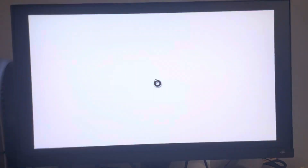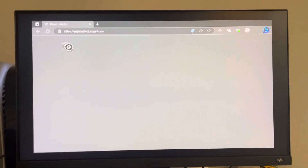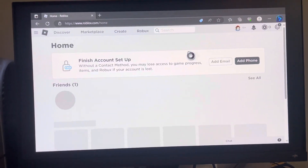Next, go on PC or just open Microsoft Edge and type in Roblox. Log into your profile — I'm just going to log in real quick. Okay, there we go.